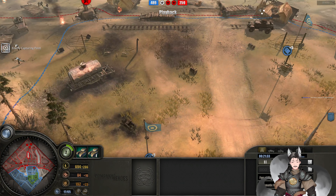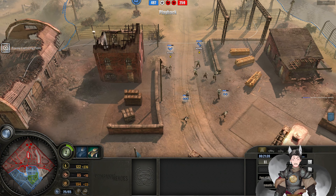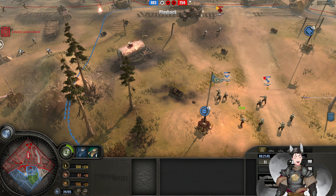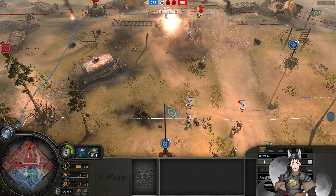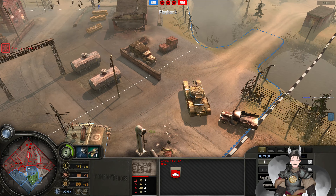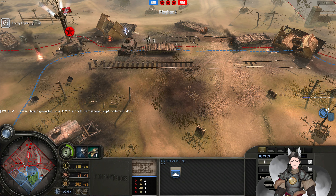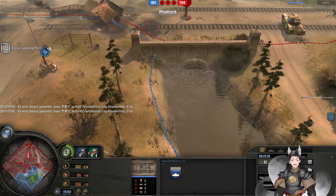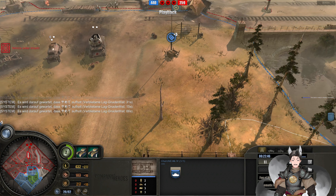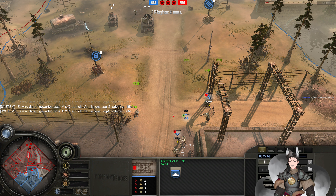Captain and lieutenant both retreated to base. Sprinting his way forward, getting some good damage there. Here comes a Churchill — and he may be lagging out of the game right now. The Germans are trying to secure the patrol gun. Yep, looks like he's actually out of the game. That is the end of the replay — thanks for watching, and on to the next replay.